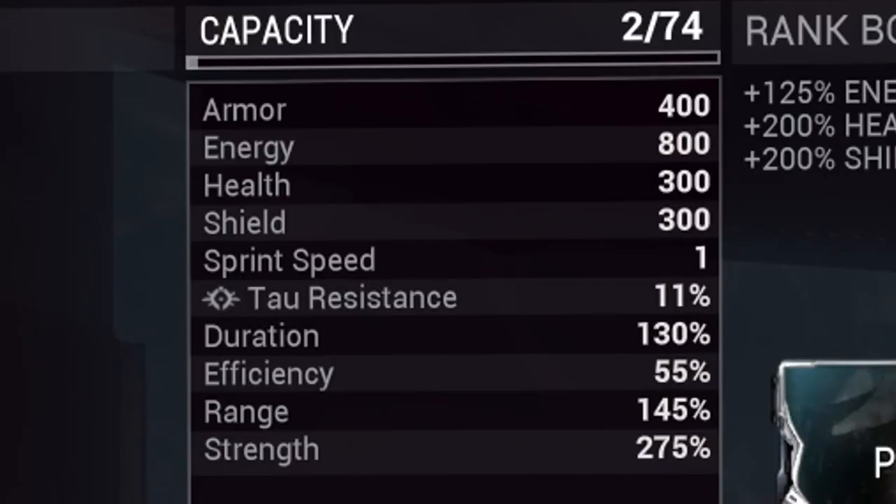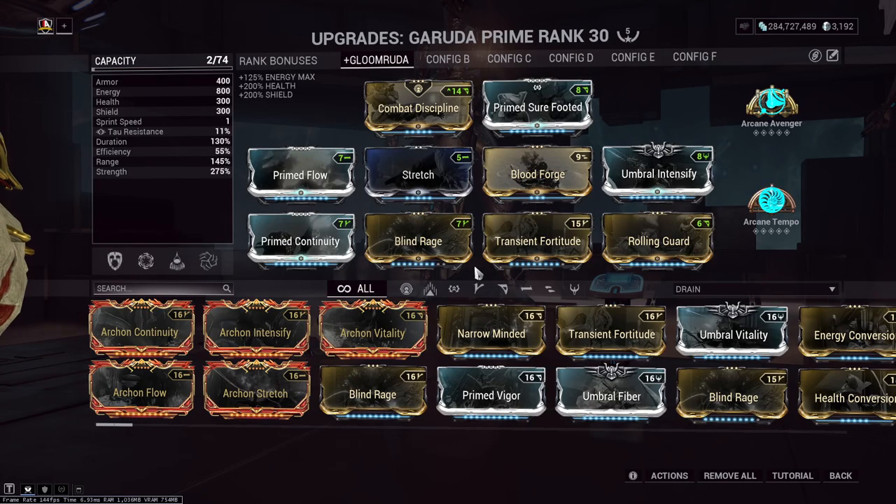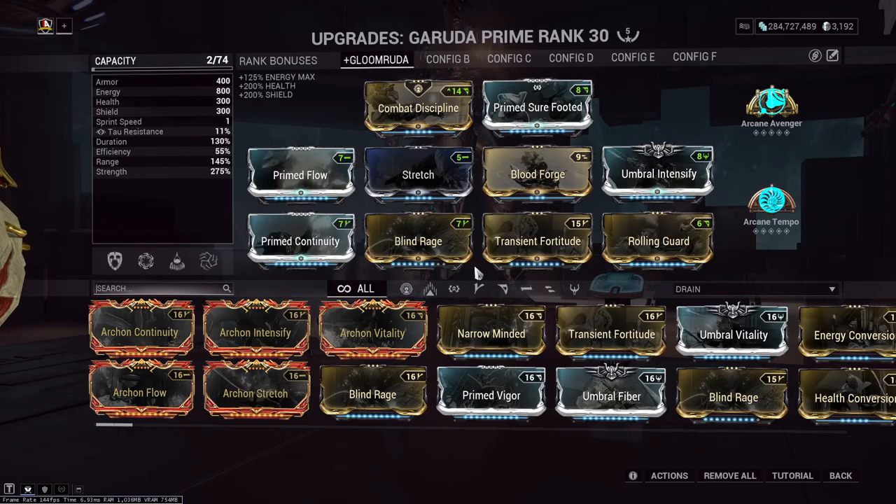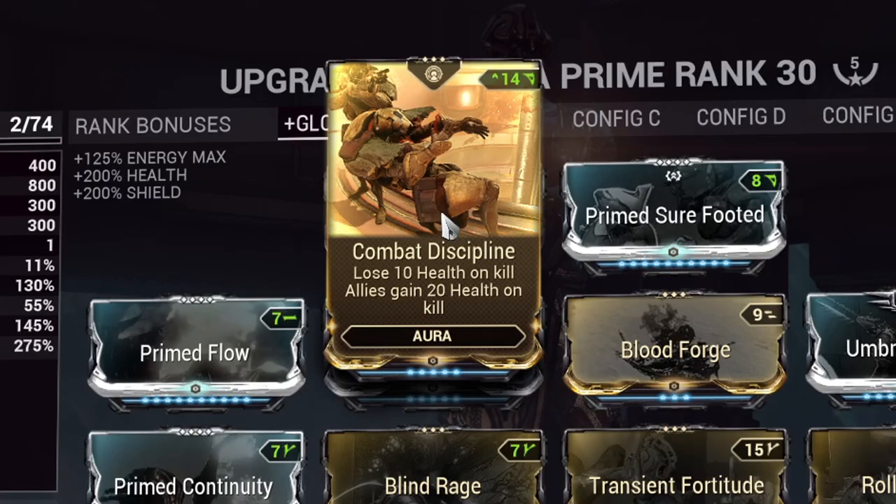So what about that build? The main focus is ramping up Gloom, and strength will become our first priority for you to push towards. From there, range benefits quite nicely and gives out that quality of life needed for the build. As for duration, it goes really well with your Dread Mirror and also helps to drain for your Gloom, so let's not hurt that duration. For efficiency, we can keep this nice and low due to Garuda's third ability, so keep that in mind. For my Garuda, I like to put on safety nets of Rolling Guard and Primed Sure Footed, as both of these can help survival or even cover my aggressive mistakes. Combat Discipline mod means that anytime I kill an enemy, my health will get hurt, but Gloom will heal me anyways.